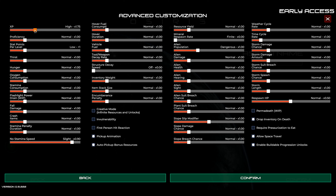Let's see — we want a little bit more XP, maybe put two under there. Proficiency — put it at the same level. Stat points per level — let's see what that does. Thirst — we're going to keep it normal. Hungry — keep it normal. Oxygen consumption — also at normal. Stamina consumption — also normal. Flashlight — yes. Fall damage — same. Stamina penalty duration — no stamina. Speed — okay. Hover fuel consumption — all that's going to be normal. Structure decay speed — that's off. Inventory weight — everything else is normal.